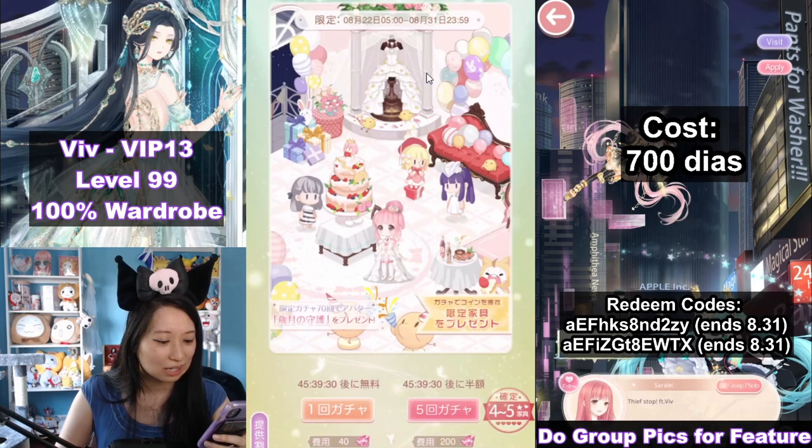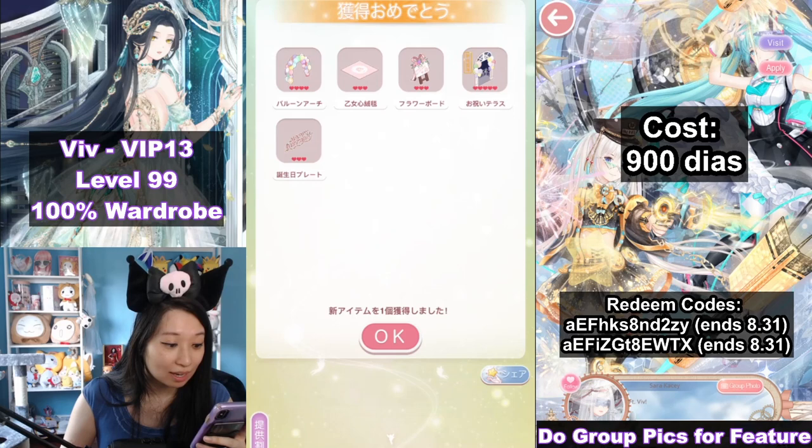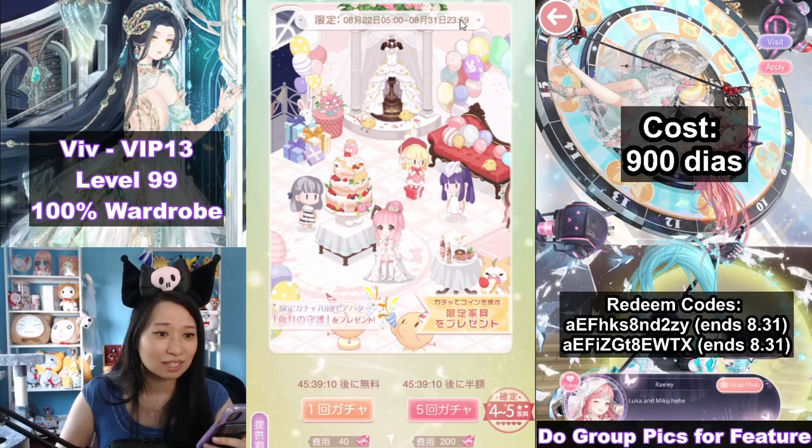Let's do another draw 5. So far I have spent 900 diamonds. I got a window dinghy. Why do I keep getting this happy birthday banner? Getting 1 new piece per pull is not looking good, especially since I'm only 7 out of 28 right now.